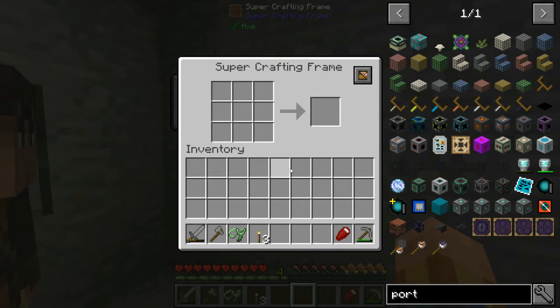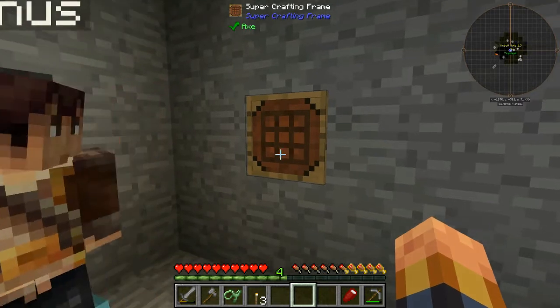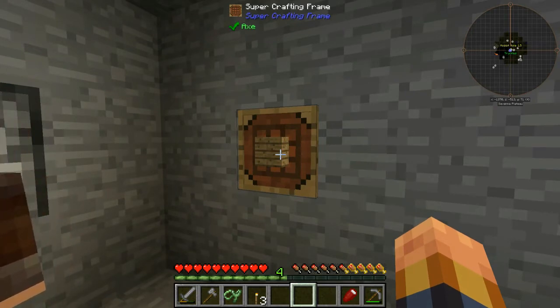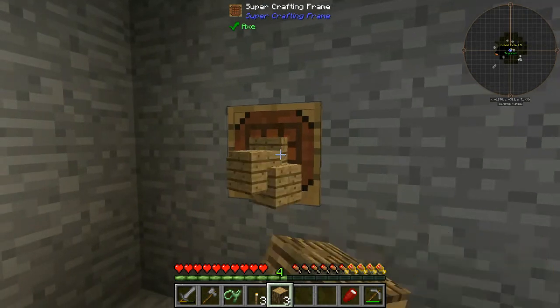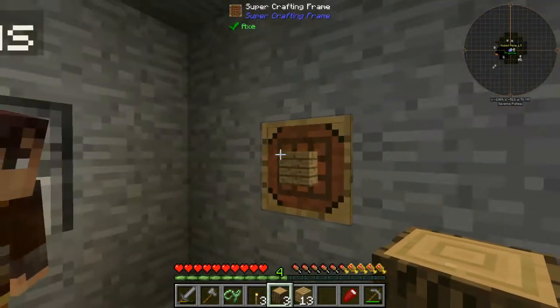I'm going to put in the recipe - not for sticks, let me grab some logs. We haven't got many but we have got enough. Shift left click, and I'm going to put some logs in. Oh, there it is - sorry about that, more technical difficulties. Right, if you want to take some logs, there you go, and just right click on that and they turn into planks. There are 13 there.